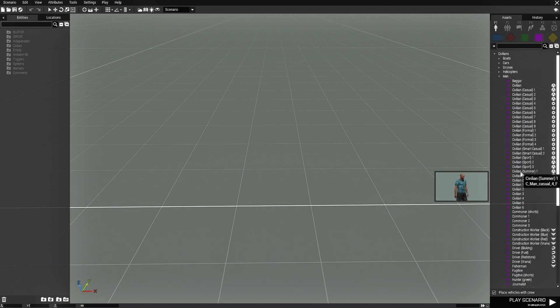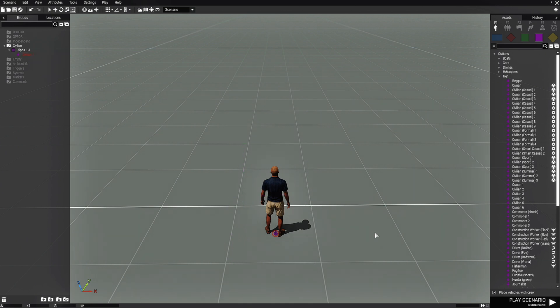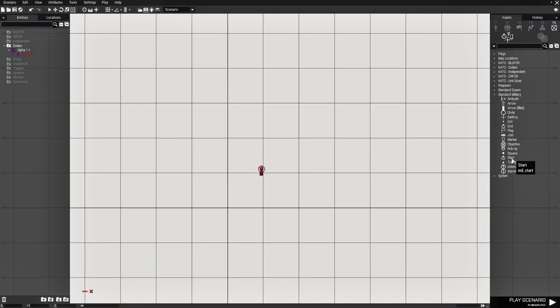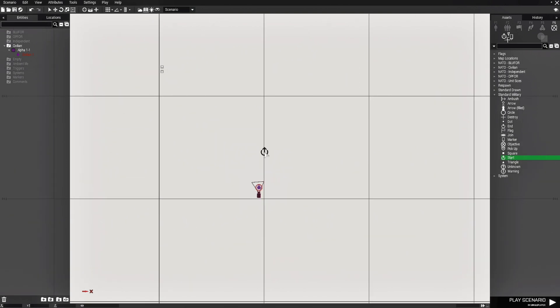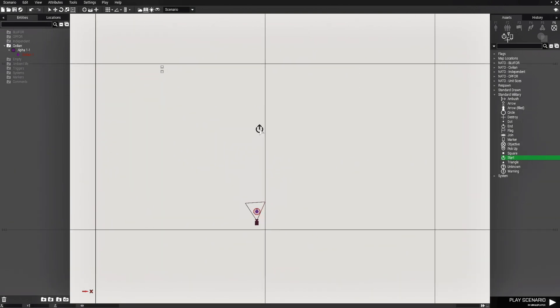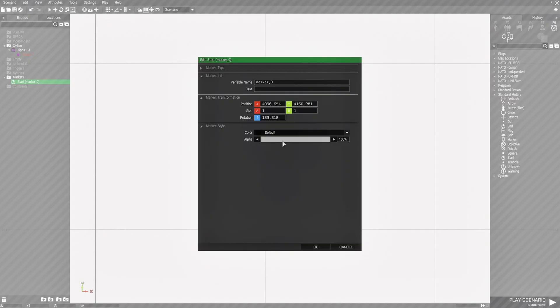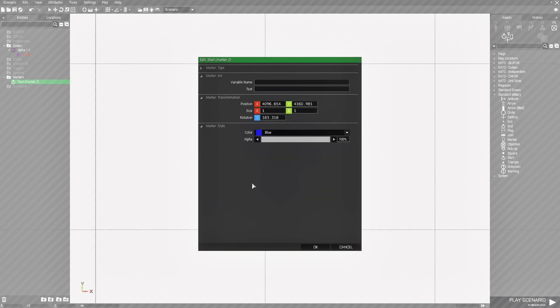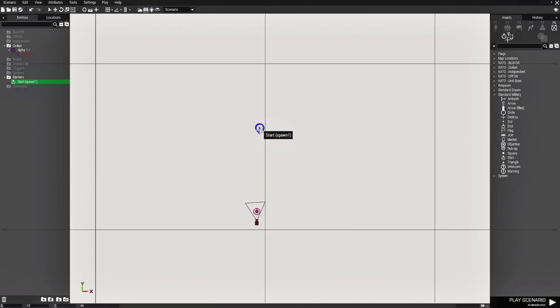We're going to go to civilian and place the civilian as our player. Then we're going to go to markers and choose the start marker, scroll in a little bit, and place it right about there. We'll face it this direction and edit the marker. Change it to blue, and the variable name we're going to name spawn1. Hit OK — the marker name is spawn1.